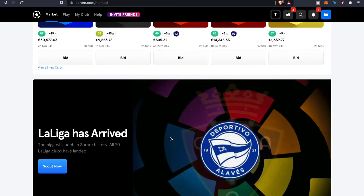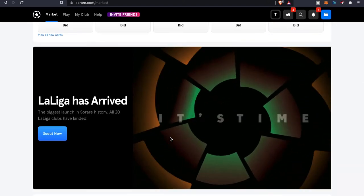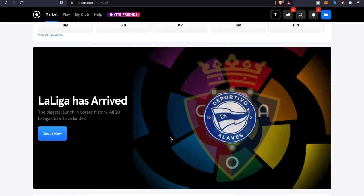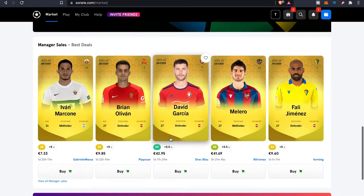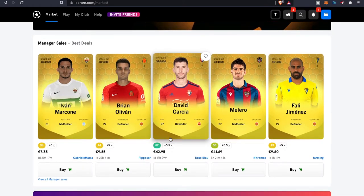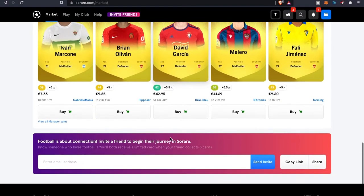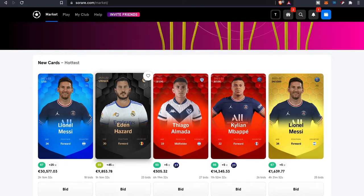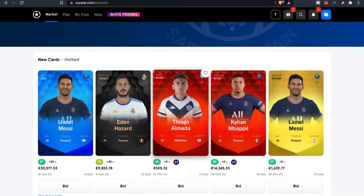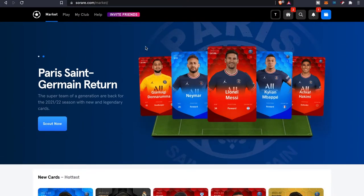La Liga has arrived, which is the biggest launch in SoRare history — all 20 teams are available, so you'll be able to get these different players. The different shades on the cards tell you the rarity: the blue cards have only 1 out of 10, so the price is very high. The black one is considered unique, the red ones have only 100 cards, and the gold cards have 1,000.